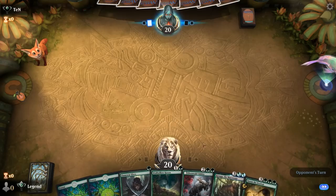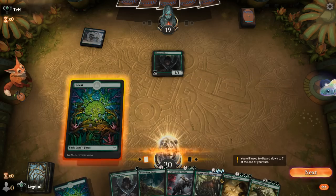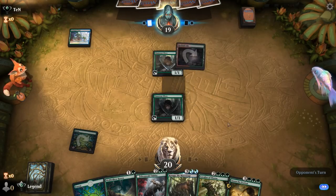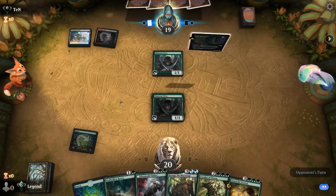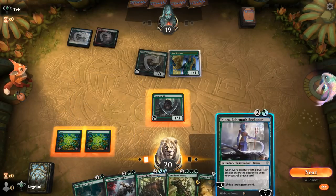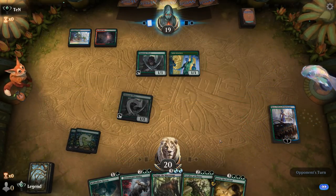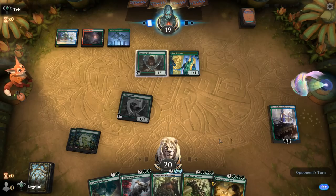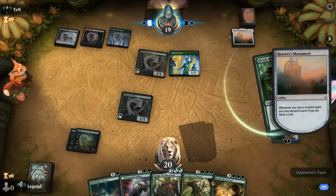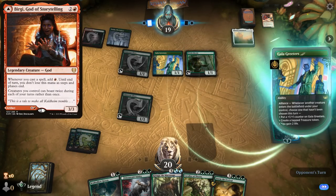We're on the draw — hand seems reasonable. Elves into Haven for ramp, facing a blue-green ramp deck. Looks like Temur, so potentially a Legends deck. There's Gala Greeters, and a Hazardous Monument, so I think this may be a Burgi combo deck with Grinning Ignis. Vallee is also played in those decks as a finisher. Nykthos was a nice draw.